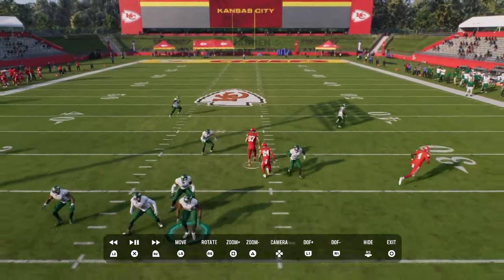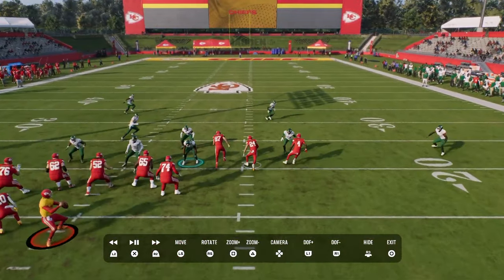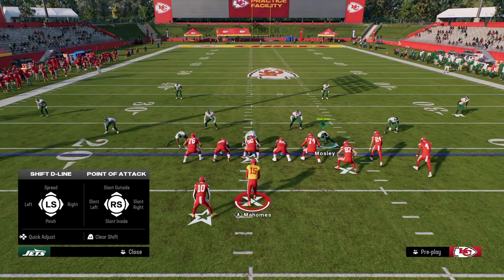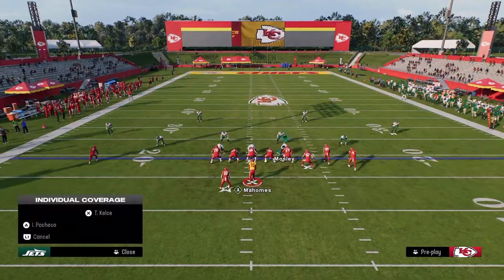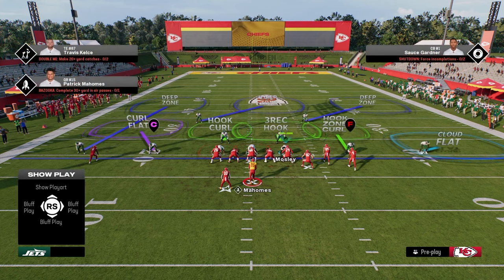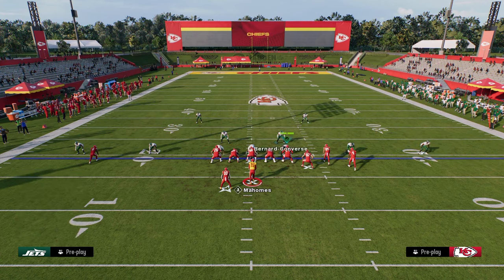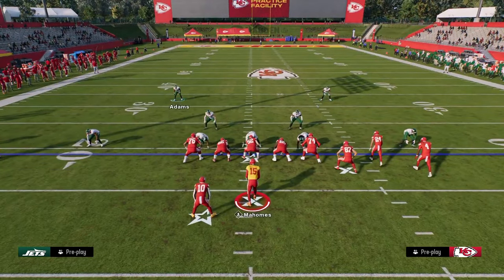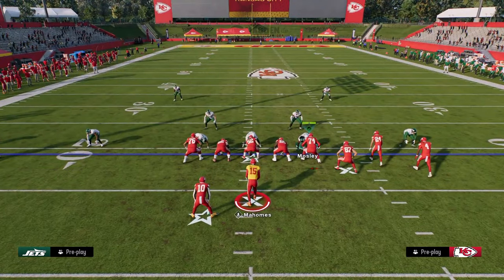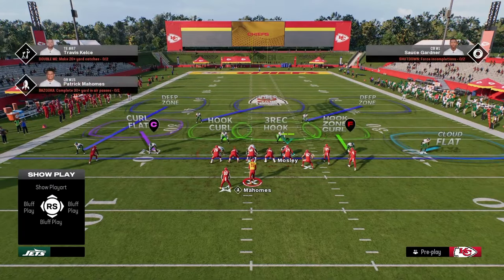Your tight end is being defended by the middle third. As a general rule of thumb, you normally want to roll your coverage over the top of the formation strength in the formation that you're playing. For example, if the bunch is to the right, you typically want to roll your coverage over the top of the right side of the screen. Now, this isn't a universal truth, but it is pretty generally true.